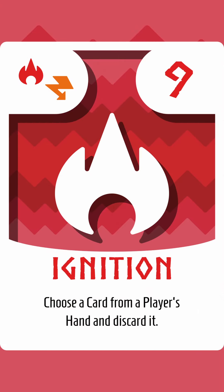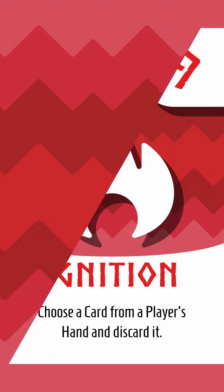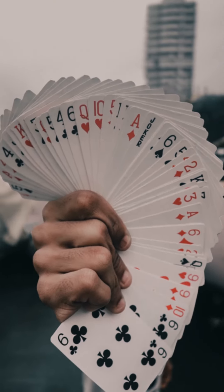Its effect reads: choose a card from a player's hand and discard it. Card removal of this caliber is crazy strong — pick a card, any card, and it's gone.